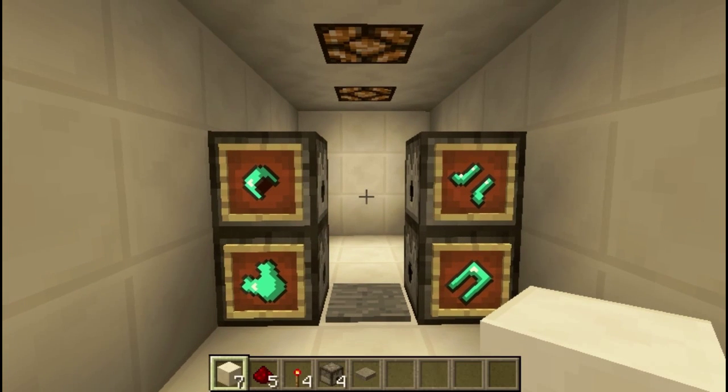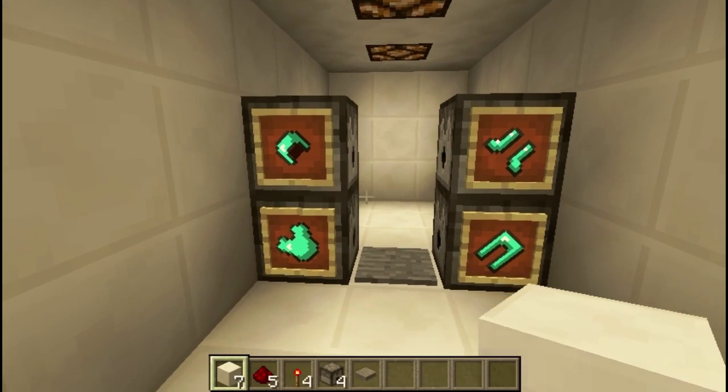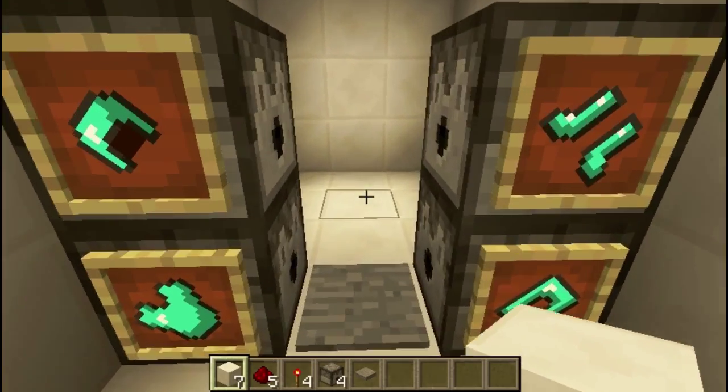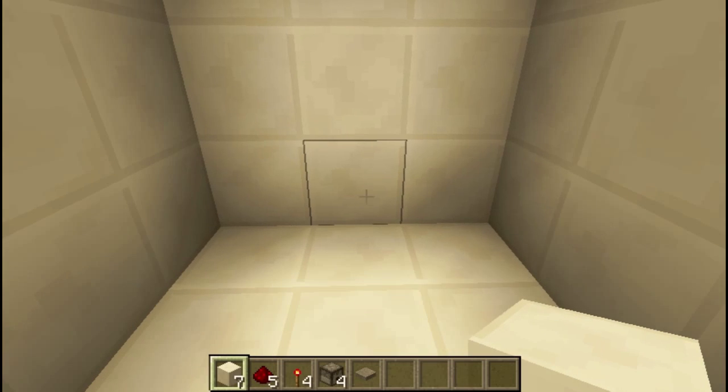Hello guys, welcome back! What I have for you today is an ultra compact Minecraft dressing station. All you've got to do is walk forward, step on the pressure plate, it dresses you up automatically, and carry on with your day.